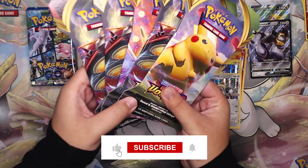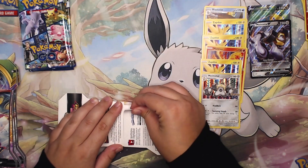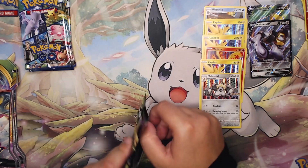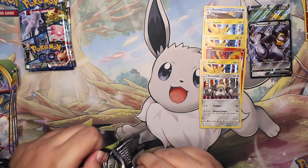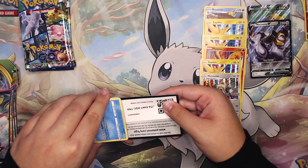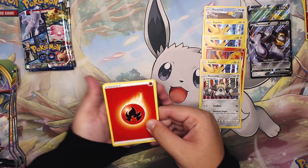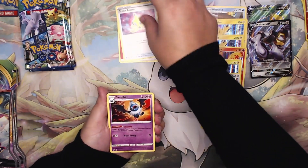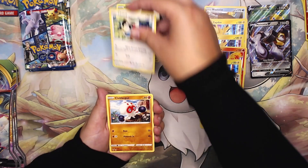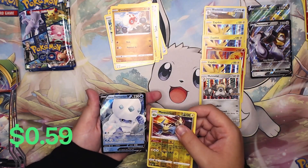Just like in the last video we're going to take a slight intermission to open up five loose blisters, and today we're doing Vivid Voltage. First pack in — if anyone has an easier way of opening those blisters, please let me know in the comments, because I'm scared to rip the packs. I'm still chasing the Rainbow Pikachu. We have a Manetric holo and on the back a Galarian Darmanitan V.